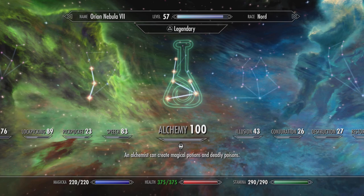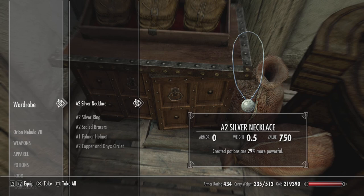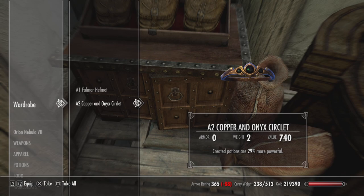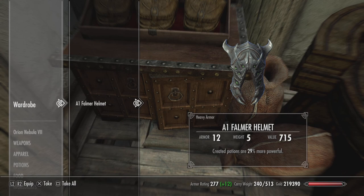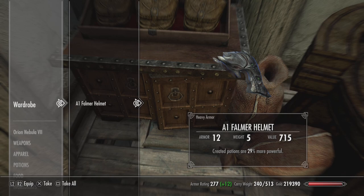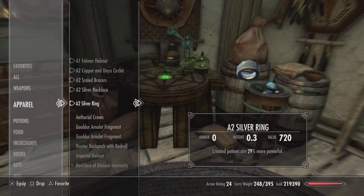So I'm over here in alchemy. I have a setup with a necklace, a silver ring — created more potions are 29% more powerful — a bracelet, and a circlet. Now, this part is controversial. Half the players feel that using the Falmer helmet to add bonus to your potions is not what Bethesda intended. But the other half believe that Bethesda left it in, so they intended it. So I'm going to, for the sake of this video, use max potions.